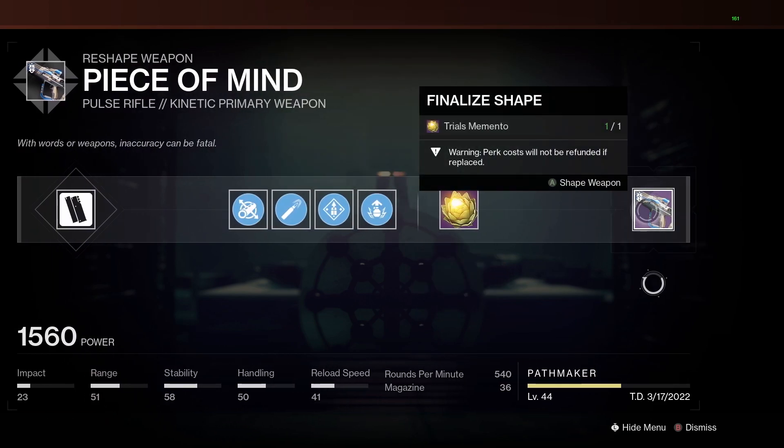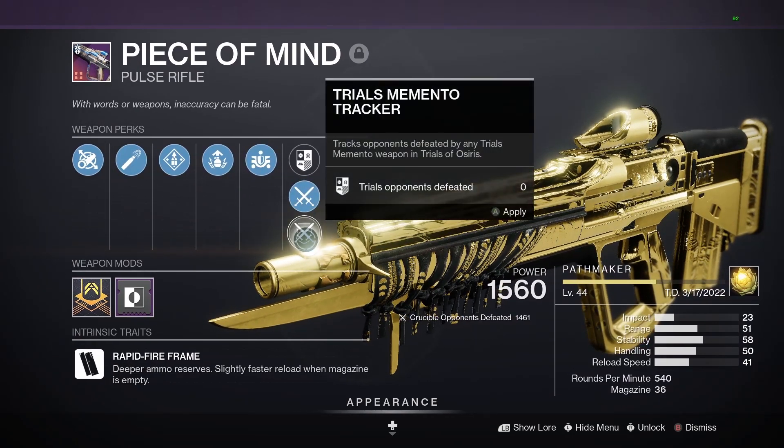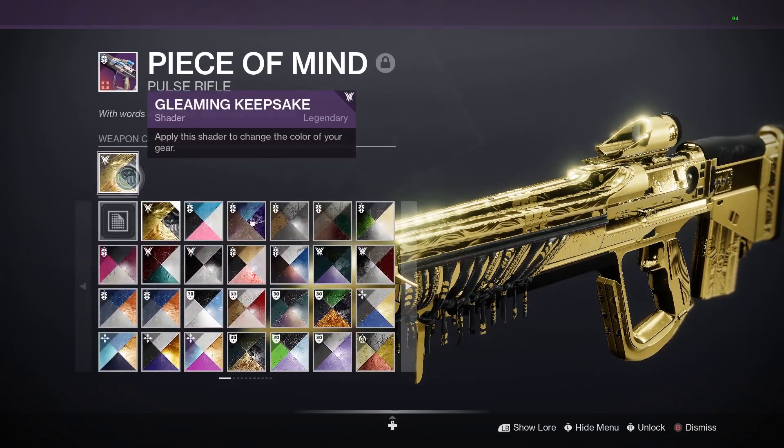You will receive these perks: a Path Maker title as you can see on my weapon here, and a Trials Tracker which works across all of your weapons — so you can rank this up from multiple weapons. And this shader, Gleaming Keepsake. Just take a look at this, guys — it is insane.